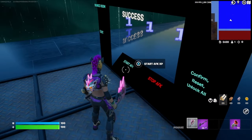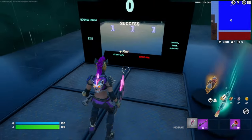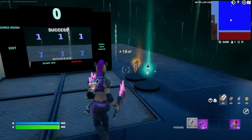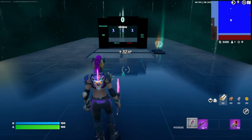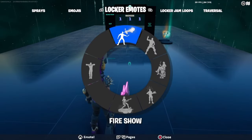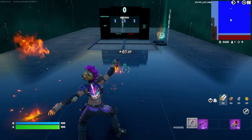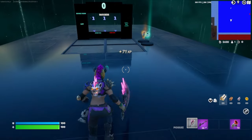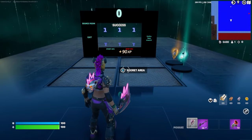Now we can hit the start AFK XP button. And just like that, the AFK XP is rolling in. If you didn't already grab a sniper and a jetpack, go ahead and do that. Now we'll come back here to this center square, go ahead and emote. And if you've done that in the correct spot, we should be able to walk right up here — there's a secret area button, go ahead and press it.